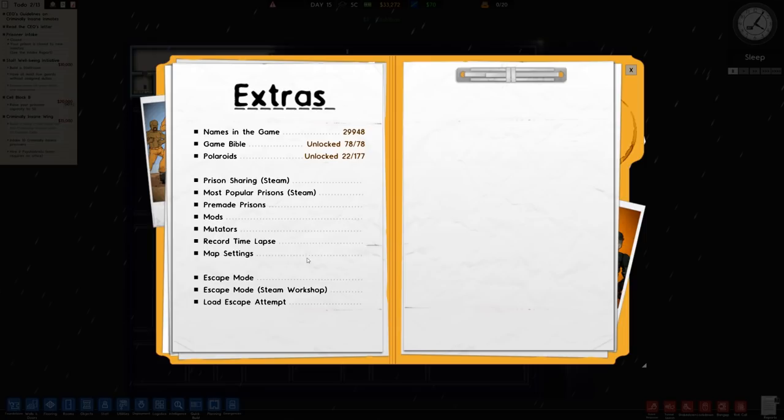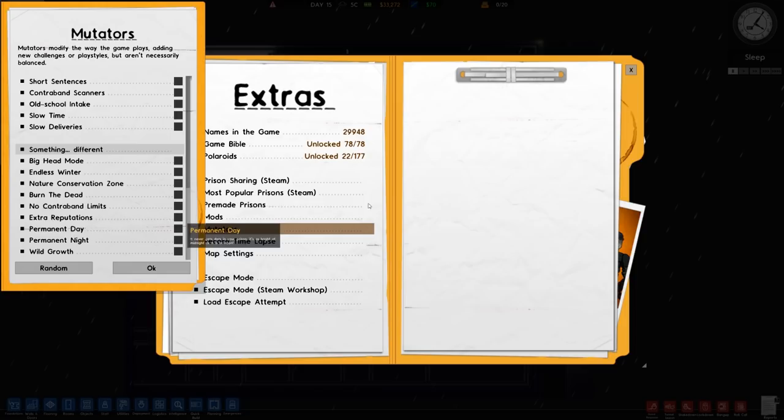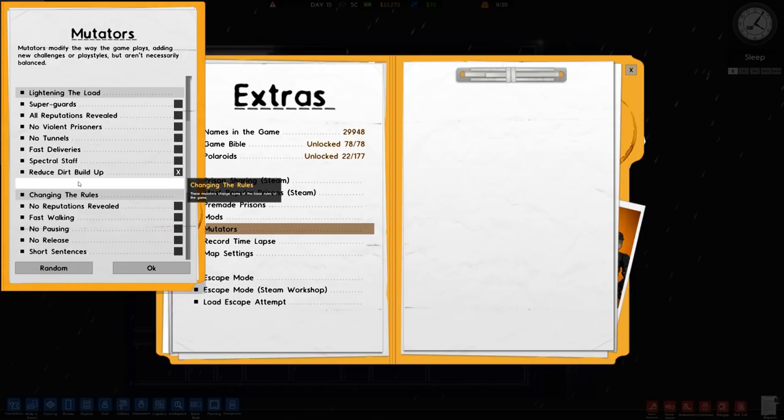Before we crack on with building, let's go to Escape Extras and then to the Mutators. I want to turn on the reduced dirt build-up modifier — it halves the speed that dirt and muck builds up, which just makes the prison look a little bit better. I thought about permanent day but it didn't really work. Also there have been suggestions for putting in extra stuff like no contraband limits, which means when stuff is brought in it could be anything — machine guns, cakes with a file in it.